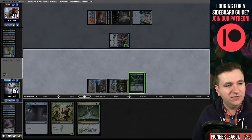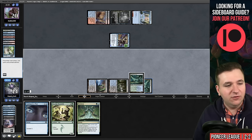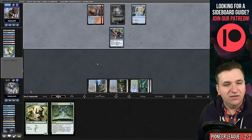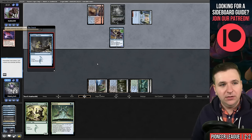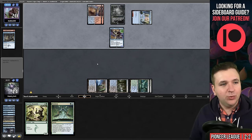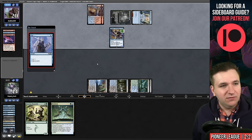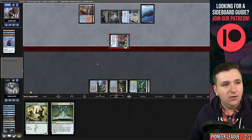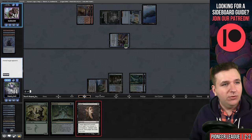I will now play Contingency Plan and try to dig for another discard spell — we have one. Pass. They have two cards in hand, three after their draw step. Treasure Cruise — that was good for them; they have completely refueled. They play an Opt, discarding an Arclight Phoenix — that's quite the clock. They play a land, they have four cards, being very disciplined, not bringing back the Phoenix.